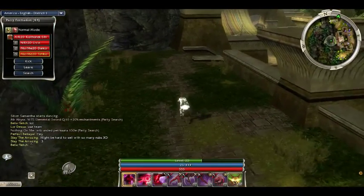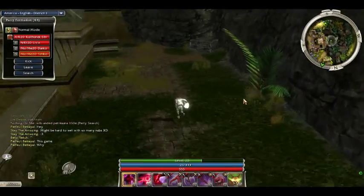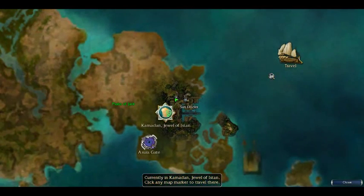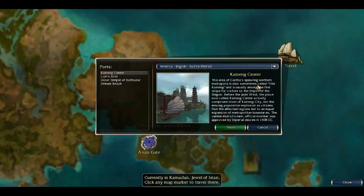At some point you want to get max level armor. Max level armor is anywhere from 60 to 80 armor, depending on which class you are. You can get the max armor from multiple locations, like at the end of the Factions campaign, close to the end of the Nightfall campaign, close to the end of the Prophecies campaign, or at some point in the Eye of the North campaign — relatively early but a little bit more expensive. The place people usually go is Kining Center in the Factions campaign, which has the max armor for relatively cheap.